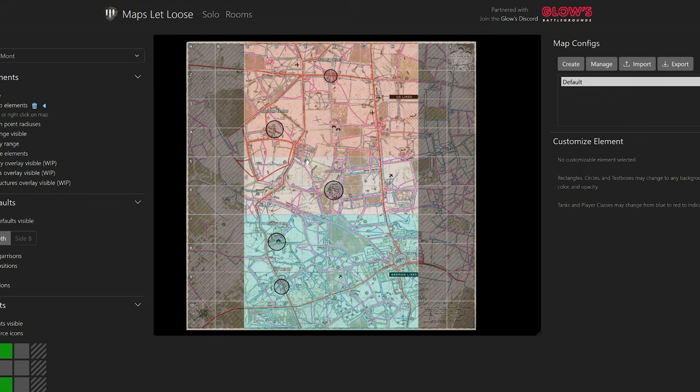To show where you should be placing garrisons, we're using a site called Maps Let Loose — I'll put a link in the description. It's really useful for messing around with garrison placement. We're focusing on the St. Marie-Dumont map, one of the more popular maps. Let's say we're starting on the German side — right when the match starts, we have Hugo's Farm as our defensive point and A Network as the point we're attacking. Since we don't have to defend Hugo's just yet, the garrisons right below A Network are what you want to prioritize.